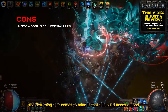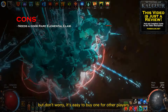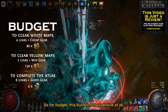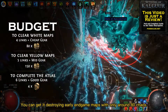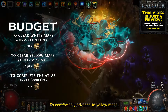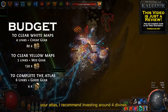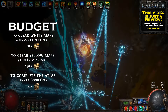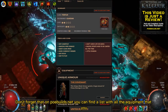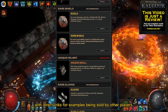Now to list the cons, the first thing that comes to mind is that this build needs a good elemental claw to work properly, but don't worry, it's easy to buy one from other players. As for budget, this build is not expensive at all. You can get it destroying early in-game maps with only around 80 chaos. To be comfortable with advanced yellow maps you need to invest around 150 chaos, and for easily completing our atlas I recommend investing around 4 divines. Don't forget that on poebuilds.net you can find a list with all the equipment that you need to buy for this build, with direct links for examples being sold by other players.